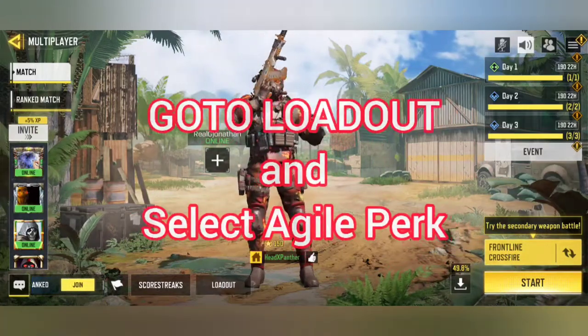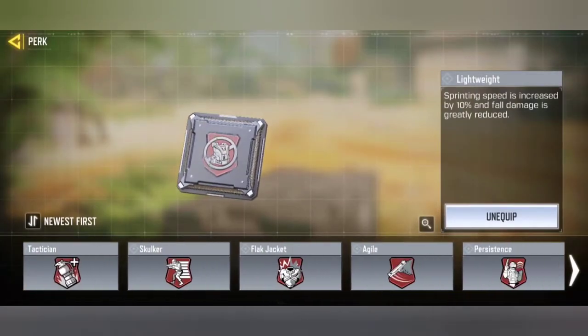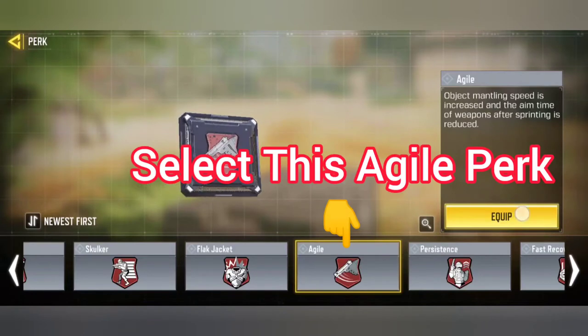First, go to the loadout and select the Agile perk on the red color perk slot. Click on the red color perk and select it. Swipe right — here it is. Select this Agile perk.